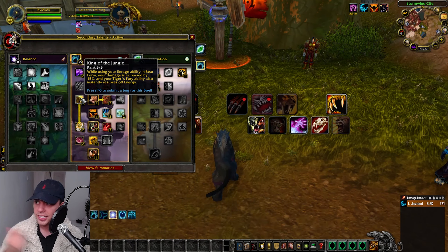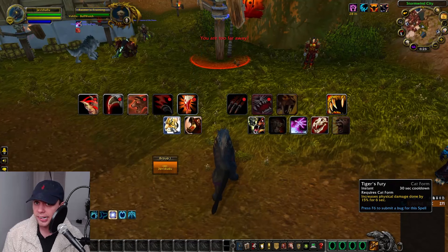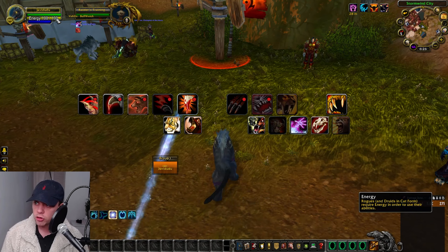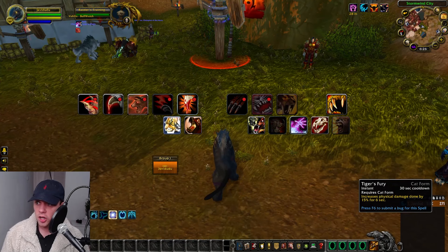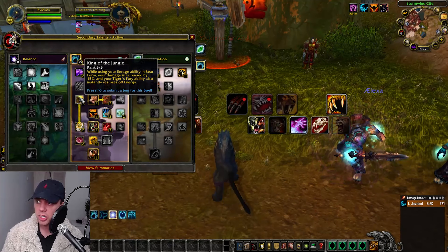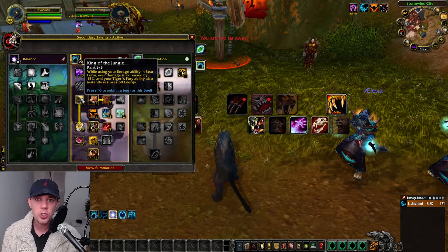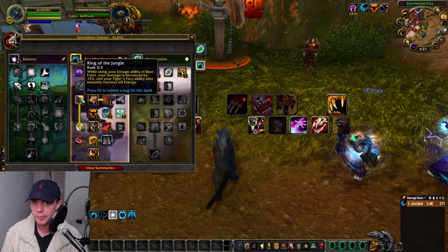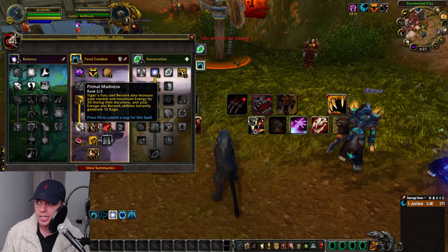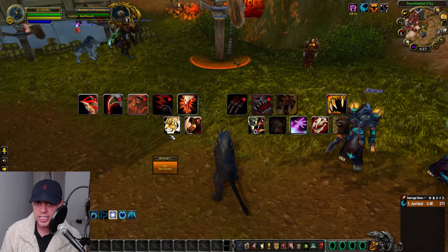King of the Jungle means using Tiger's Fury regenerates 60 Energy instantly. Tiger's Fury is on a 30-second cooldown and increases physical damage done by 15% for 6 seconds. You want to use Tiger's Fury when you're at low energy — ideally 40 or below — otherwise you waste some of the energy restore. Primal Madness means Tiger's Fury and Berserk also increase your current and maximum energy by 20 during their durations.